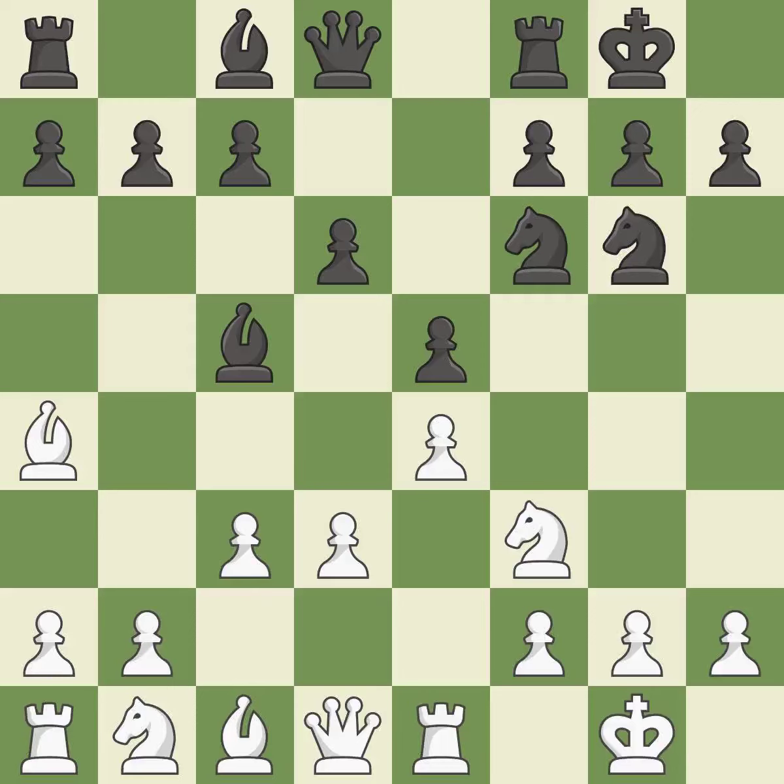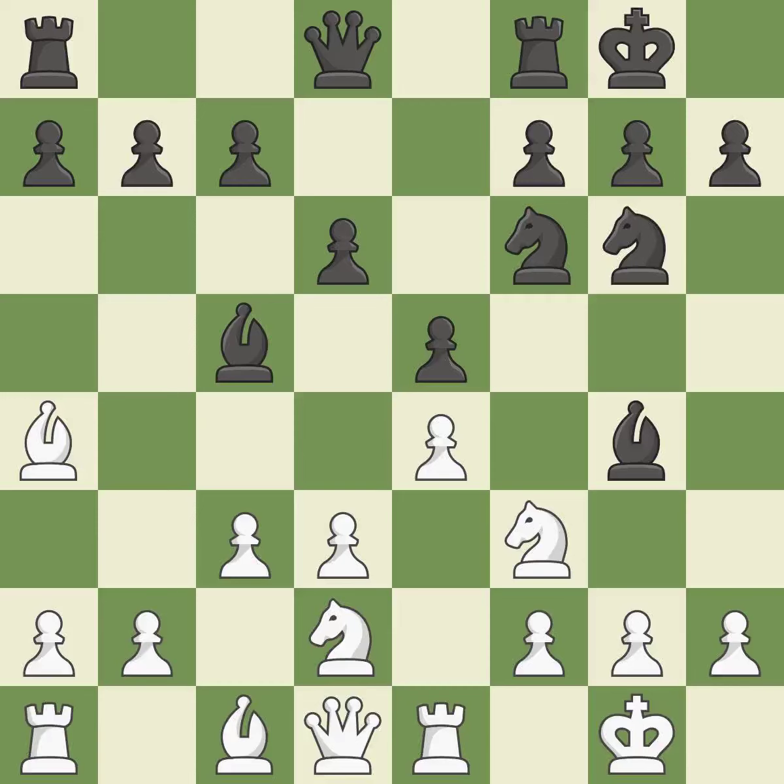This threatens to pin a knight. By doing this, a knight moves out of its beginning square and into the action. By pinning a knight, this increases pressure. This strikes the opponent's bishop. The bishop is now on a square that is more secure.